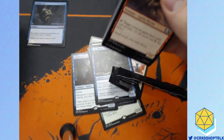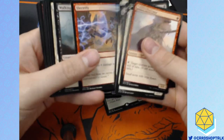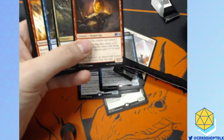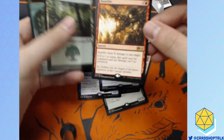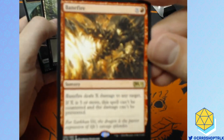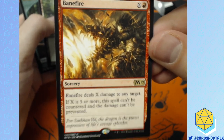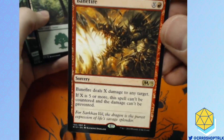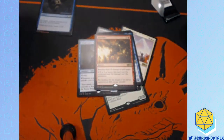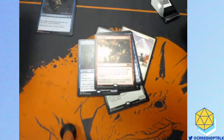Opening booster packs! Commons! Uncommons! Banefire! Let's talk about Banefire just for a second. If you play with Bobby in Magic: The Gathering and Banefire is in any kind of format, he's playing it. Look at that art — that's great. The artist here, Raymond Swanland, draws like that a lot and I love it. And that is Sarkhan, by the way, shooting out some Banefire. Kudos to Sarkhan.